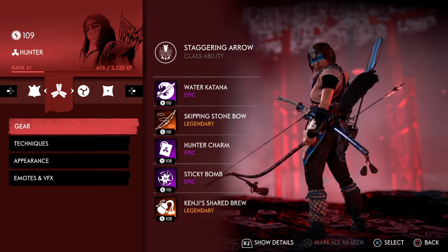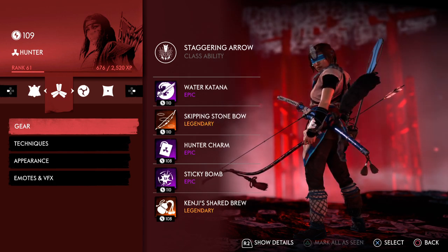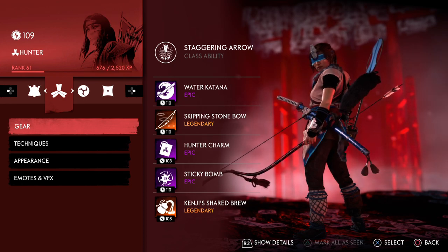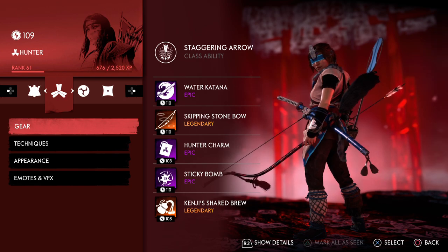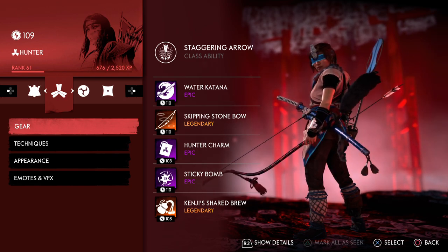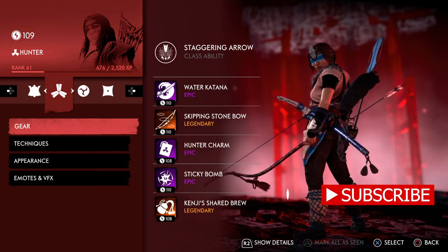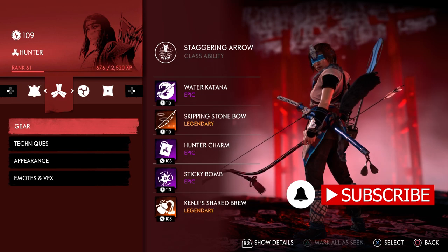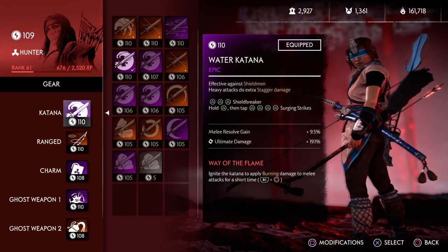Most Hunter videos are very similar, because it's all about getting those headshots and whatnot. But I found this one quite fun when I thought about it. This is a support build. You're not trying to do a lot of damage — you will do a lot of damage, but that's not your goal. You're a support build here. This is to heal. If you don't have a Ronin in your team and you're trying to mix things up and want to be the healer, well, this is what you do. So let's dive in.